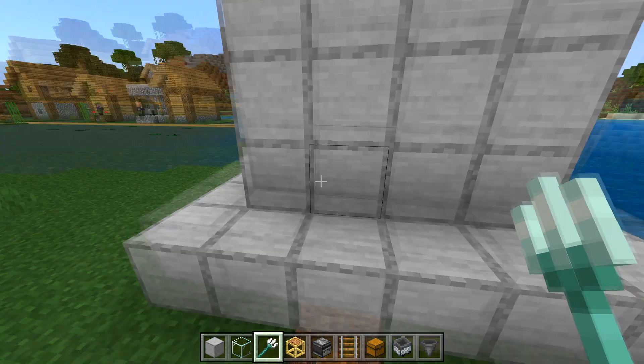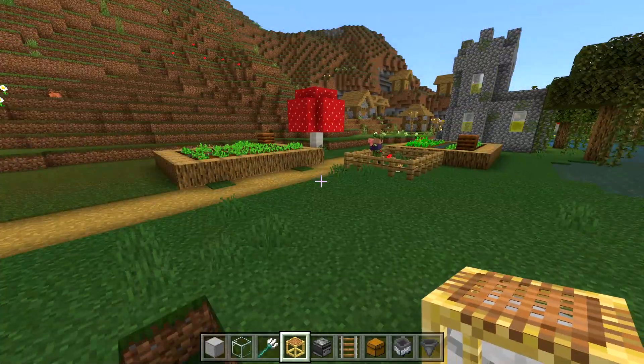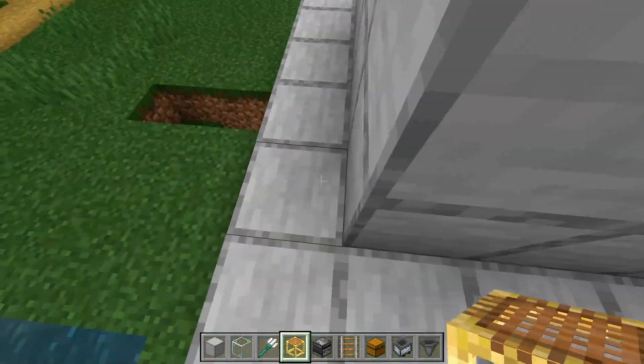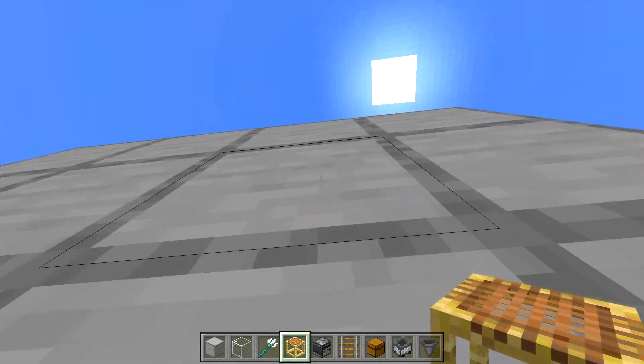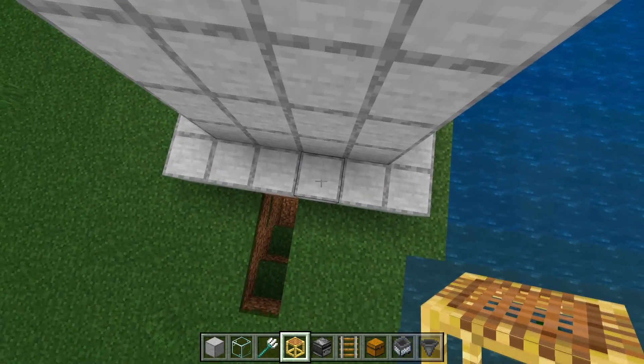You have two more things to do, the first being to build an AFK room. The farm will work if you walk around, but building an AFK room will make the farm better. Choose any of these ground blocks and build 36 blocks going up in the air — I'm going to use scaffolding because it's just easier, so simply build 36 blocks up.